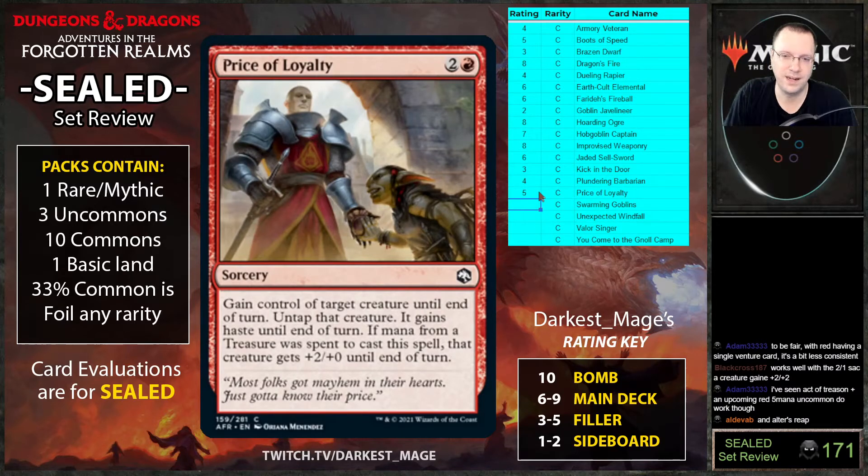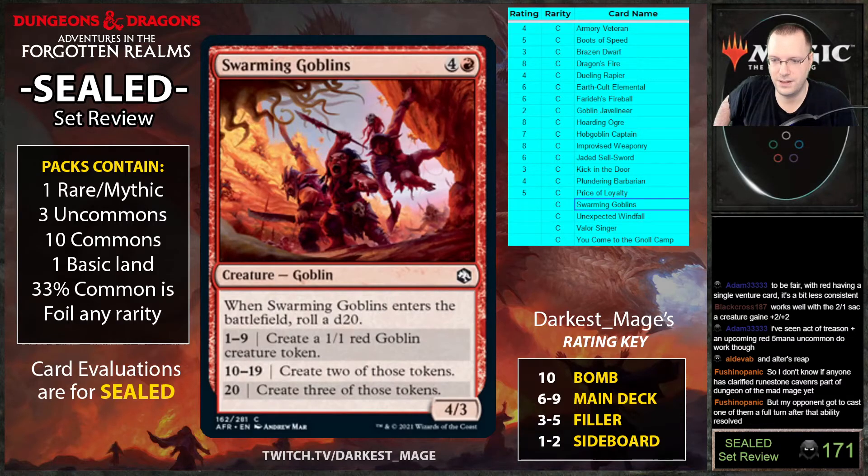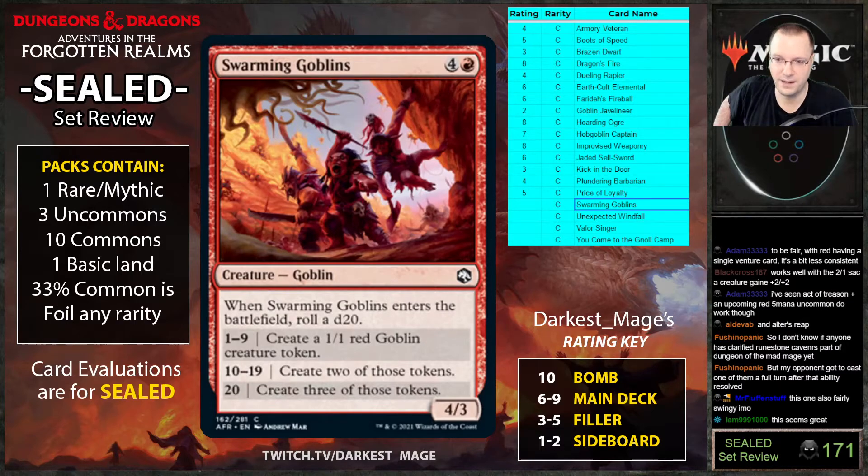Swarming Goblins: when it enters the battlefield roll a d20 — one to nine create one 1/1 goblin token, ten to nineteen create two, twenty create three. This card seems pretty good — it's an army in a can. More than half the time you're making two or more tokens. Especially good with clone effects like Trickster's Talisman.